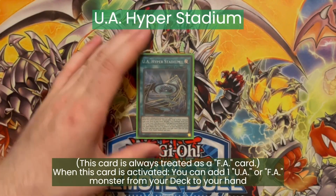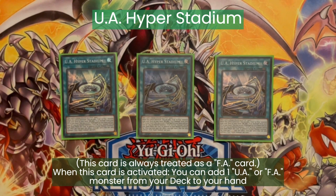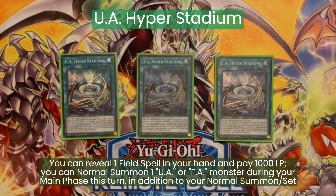And now the spells. We are playing three UA Hyper Stadium. This can add any FA monster from our deck to the hand and it can give us an additional normal summon. This is always treated as an FA card, so it's pretty searchable. The additional normal summon allows us to get both the Mechlord half and the FA half of the deck on the field way easier.